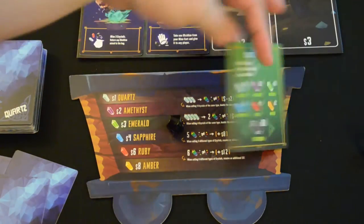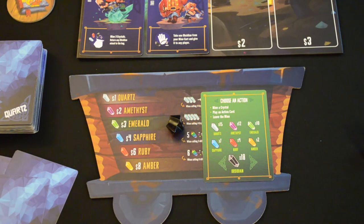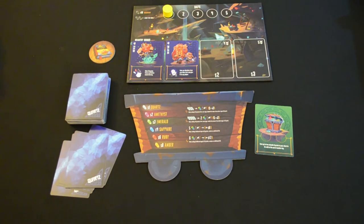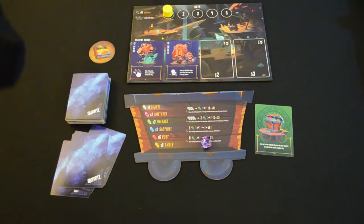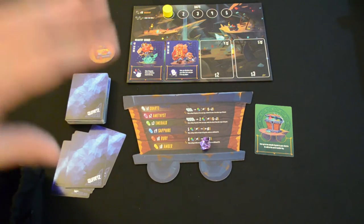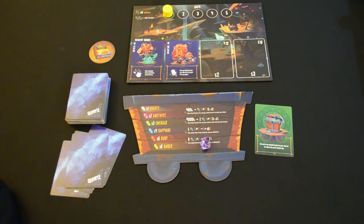So let's talk about some of the other actions here. We talked about mining a crystal. We can play an action card from our hand, and then the last action is to leave the mine. So on your turn, you're going to do one action and then it passes to somebody else. To break down action number one: mine a crystal from the bag. Here is our bag — this is our mine. All crystals that are not in someone's chest at the beginning of the turn will be returned to this bag, which means there's always a chance you're going to draw one of the 18 obsidian here. You just grab it, give it a stir, pull one out — here we've got another amethyst.